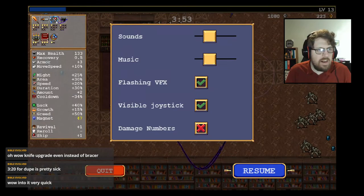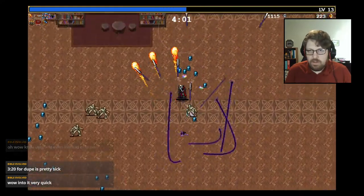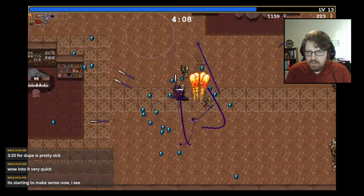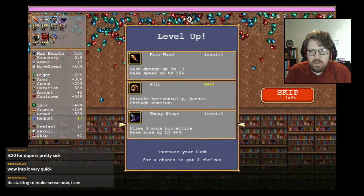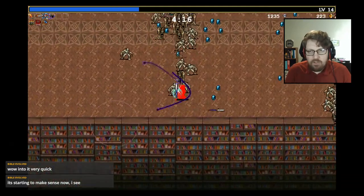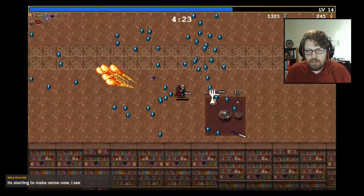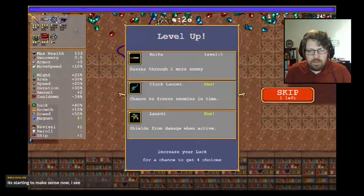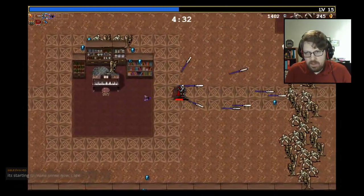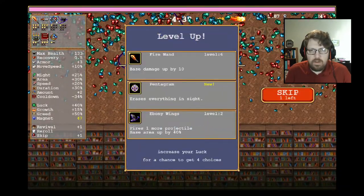Got duplicator — accidentally selected fire wand there. We don't want to max out yet because we haven't maxed out our tome yet. We'll get to level seven and then stop until we get tome. We'll just do one of these — thank you. More knives, love it. More fire wands.